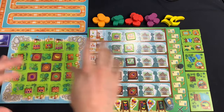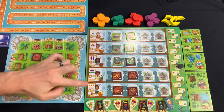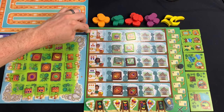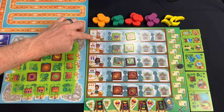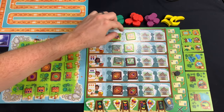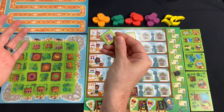Instead of supplying a ship, you could claim a business token. Each row has a cost on the left depending on which row you take it from. So if I wanted one of these tokens, it would cost me a lime and a banana. I'd score a victory point, move the receipt token down one — advancing the end of the game — then take one of the tokens in that row. Maybe I want to take this museum, for example, and place it on my board.